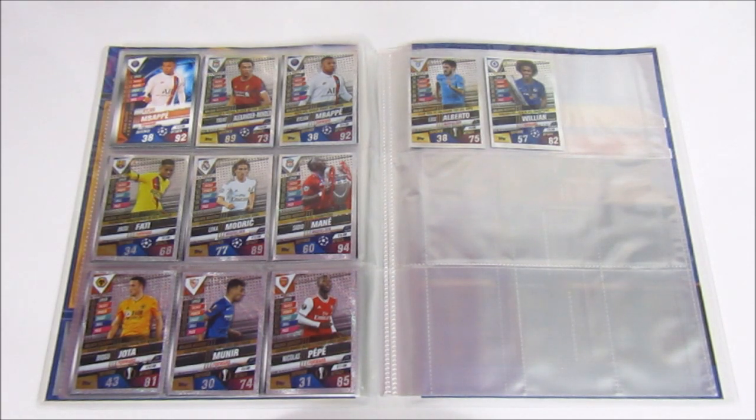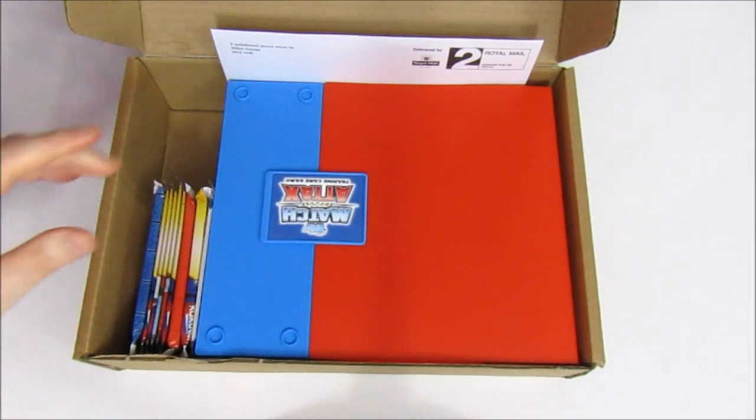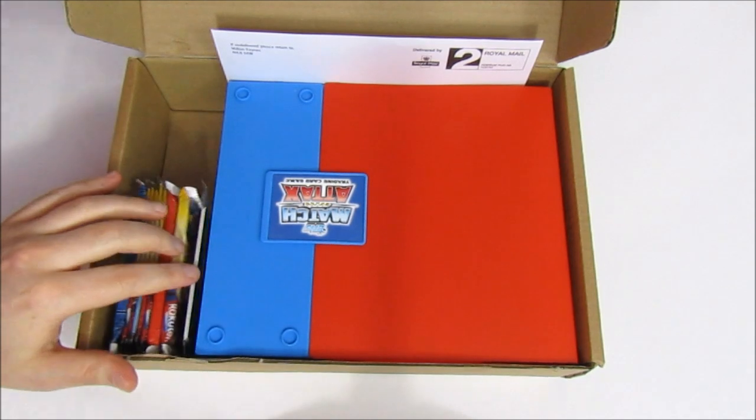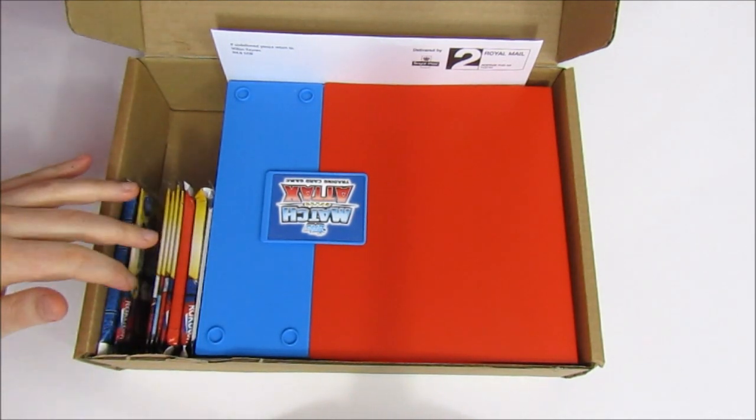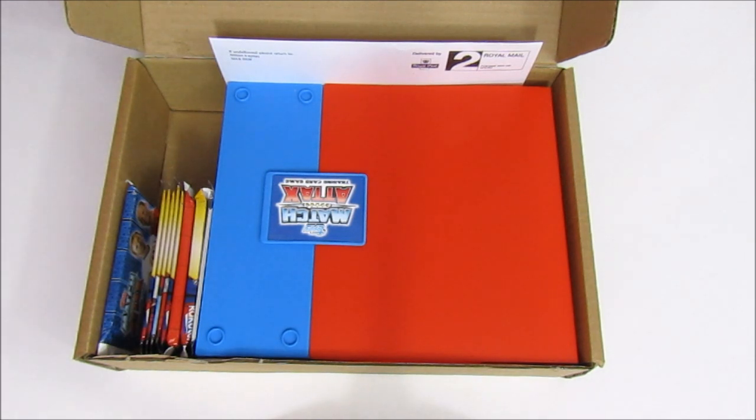Once you've done that, you can head over to our Instagram where you'll have the chance to win a Toy Aid Bundle. This comes with a swap and store binder, a few limited editions, quite a lot of packs, as well as some Excel cards. You can find the link to our Instagram in the description and once you're over there you can find out the rules on how to win this. Good luck to everybody — that's going to do it for today. Thank you for watching and we'll see you next time. Bye!